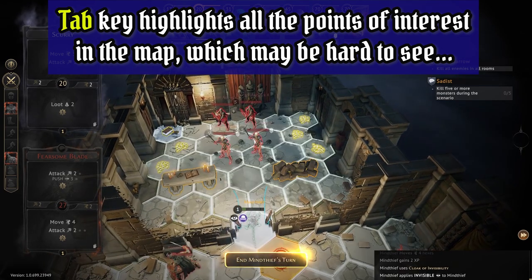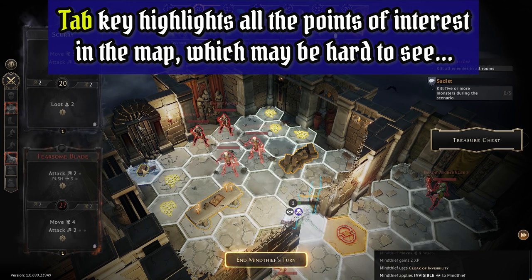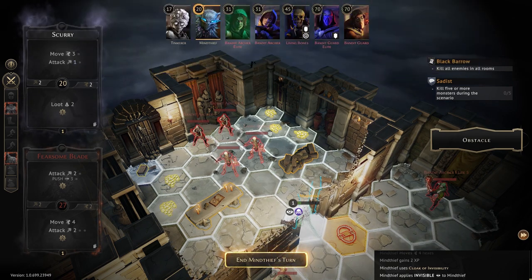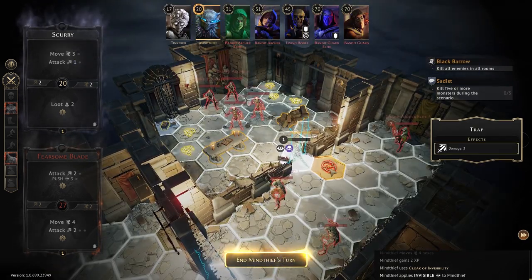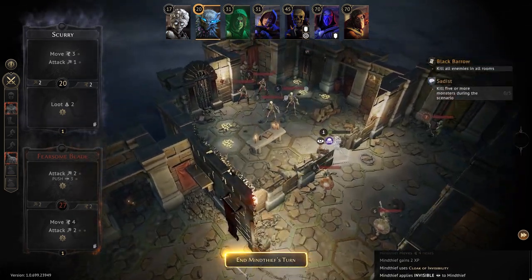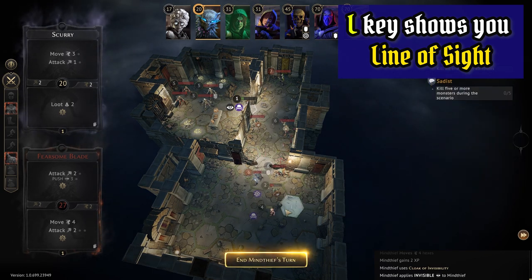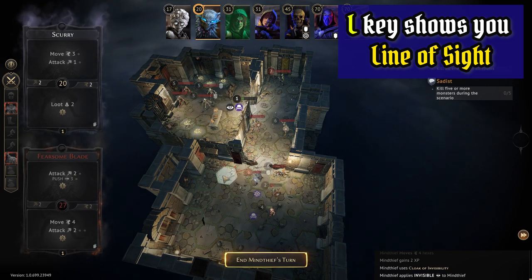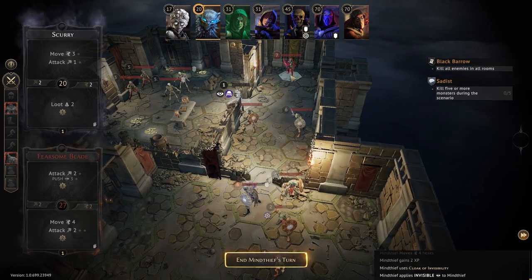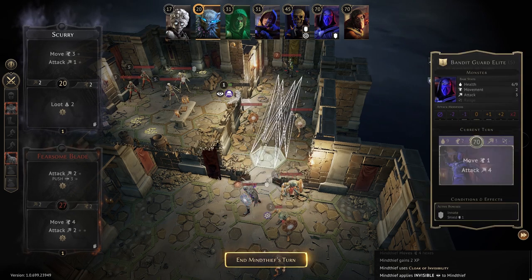Another very important shortcut to know is Tab. When you hit this it's going to highlight all the points of interest in the entire dungeon, including enemies, loot, obstacles whether they're single or multiple hexes, and traps. It's highly advisable to make use of Tab frequently in order to identify where everything is. Line of sight from one hex to another can also be drawn by holding down the L key and moving your mouse from one hex to another — this is extremely important, especially for archers, to path out line of sight so you can see which hexes to avoid archery fire from.